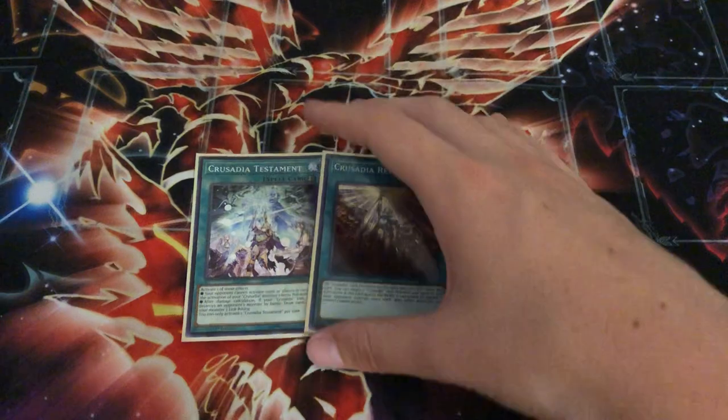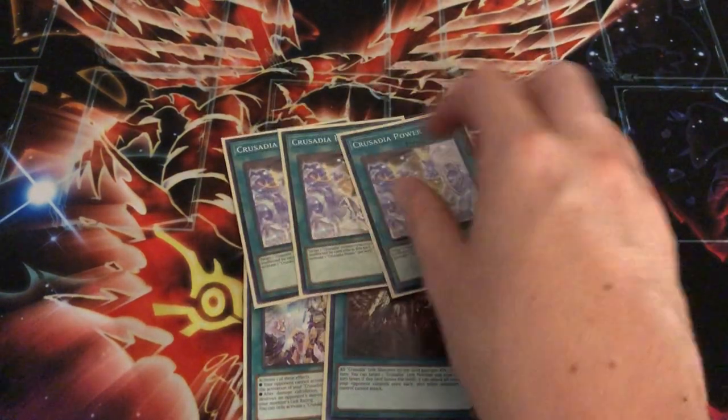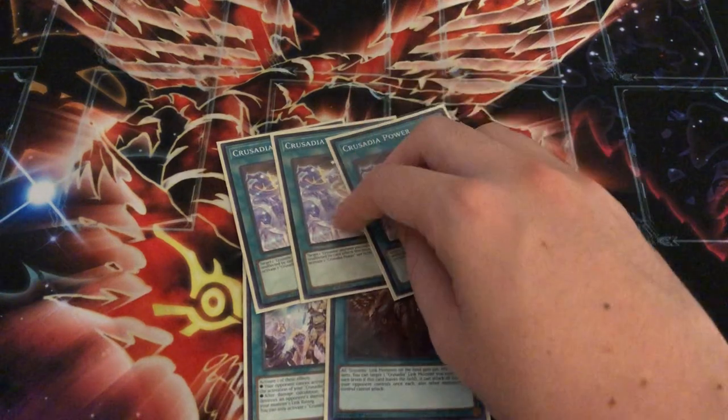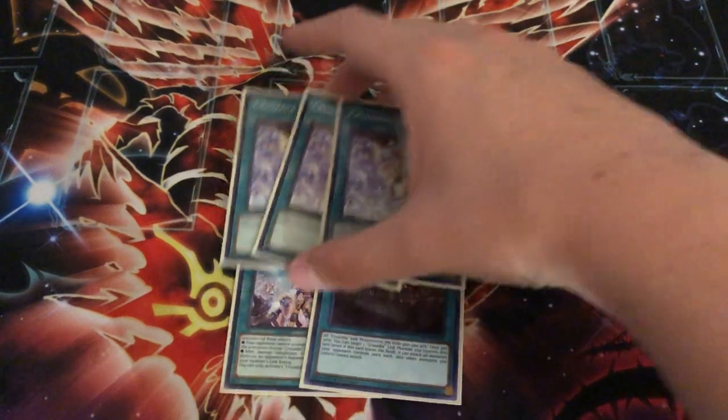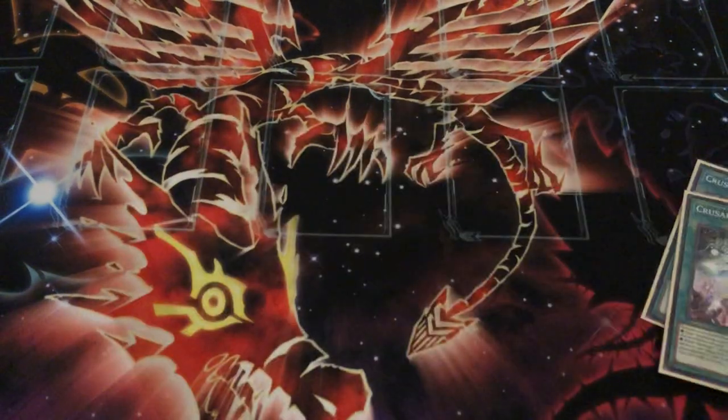With Power you want a hard draw though, right? Because you can search it out, but you want a hard draw because they're going to interrupt your plays before you have a chance to search it out. And then you search out Testament or Revival depending on if you can OTK or you just want to get a ton of advantage.